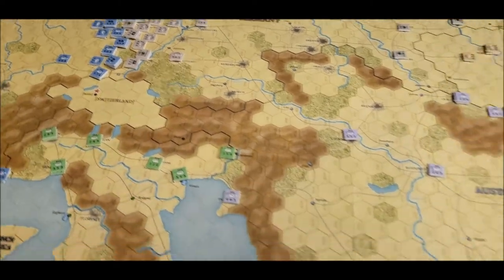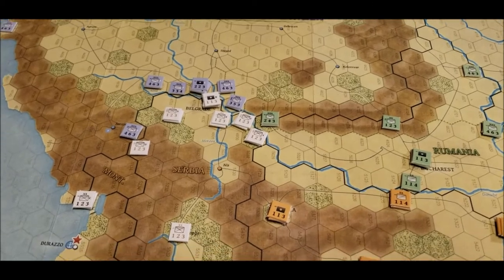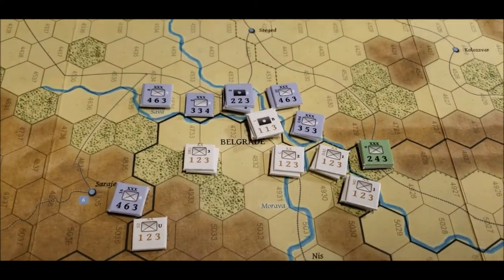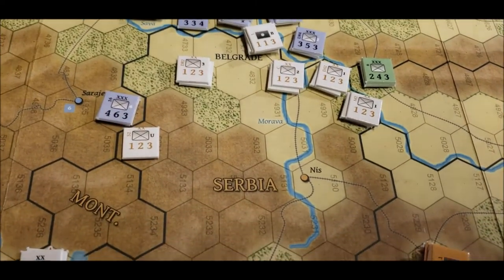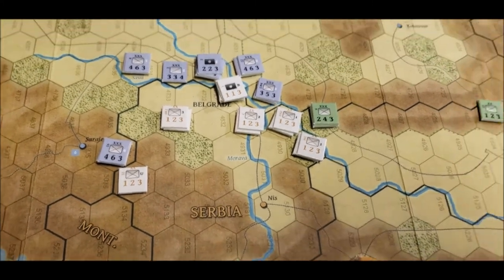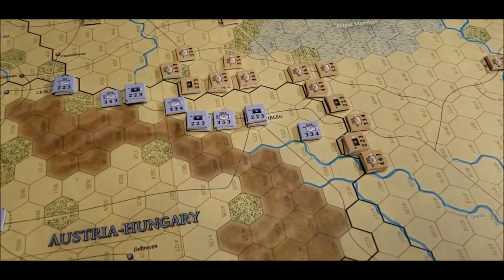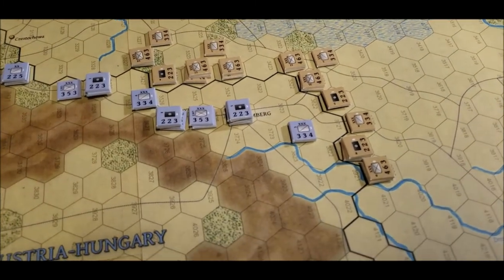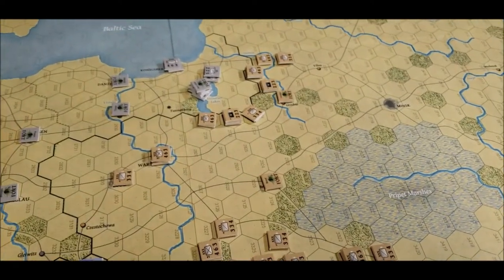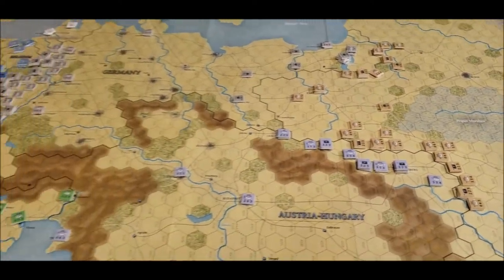Over here the war has begun in Serbia. You've got the Austro-Hungarian forces — and there in the white is Serbia with their little forces standing up against the big juggernaut of Austria-Hungary. Protecting their little buddies are the Russians, all lined up against the Austro-Hungarians and facing off with a token force of Germans versus the Russians. Most of the German forces are over on the Western Front.